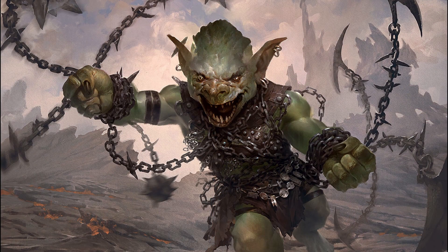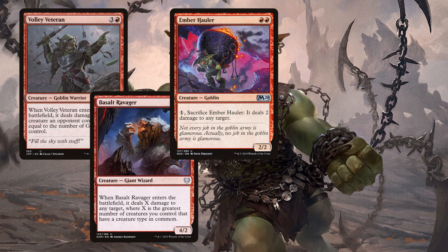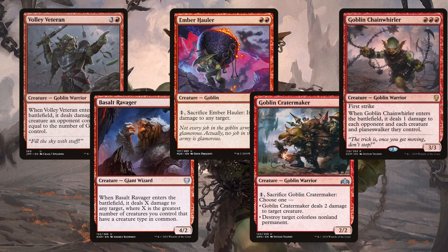We have a bunch of cards that can commit goblin-on-goblin crime — well, that's assuming our opponent's also a goblin, but when you're a goblin, everyone else is a goblin, so it's fine. Anyway, we've got Volley Veteran, Basalt Ravager, Ember Hauler, Goblin Crater Maker, and Goblin Chain Whirler.